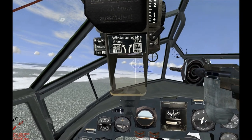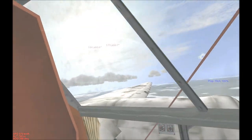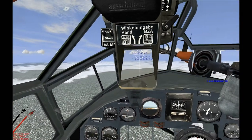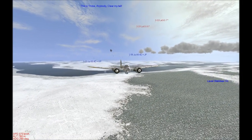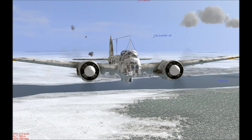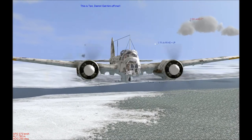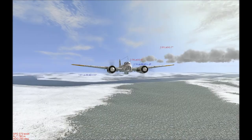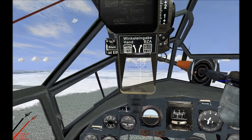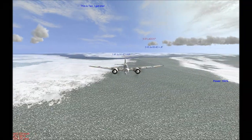Here come the LaGGs. I'm going to try speeding up. Put the level stabiliser on. I think they might be going for my friends back there, so I may be safe. Yup, there they go — using their cannons. One of the kind commenters told me about them: they have a nose-mounted cannon, I think 20mm, which is particularly deadly. I'm going to throttle down a bit because I don't want to overheat the engine.